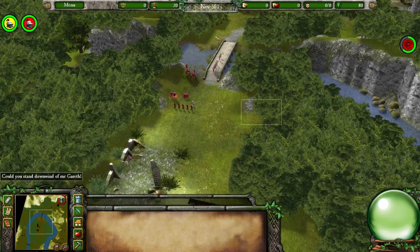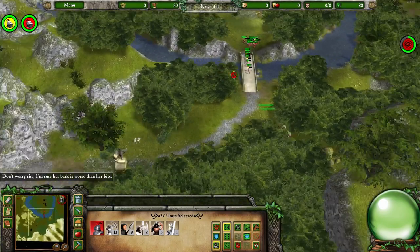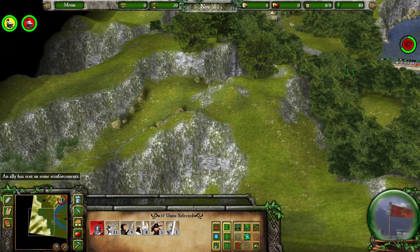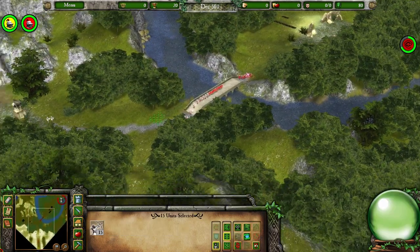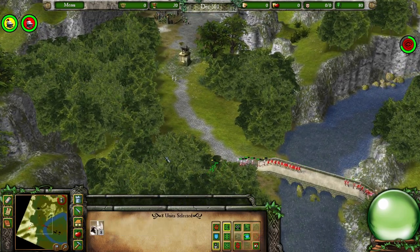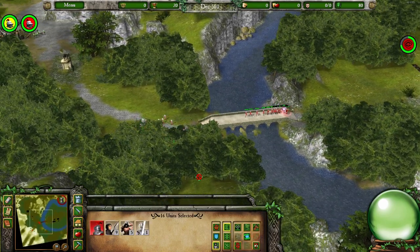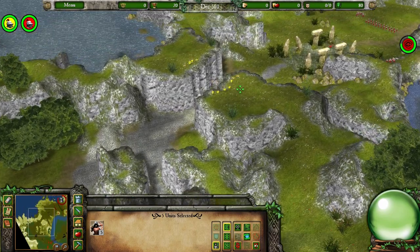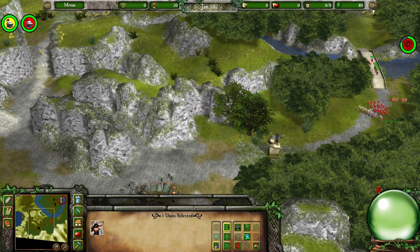'Could you stand downwind of me, Gareth?' Oh, we need reinforcements — and ask and you shall receive. We got archers — I'll happily take that. If they can only send me archers from now on, I'll take it. The archers are very much what we need right now. I've got some sorcerers to take out over here, and then we've got an outlaw camp, and we'll need to march up and take out these archers from this side.